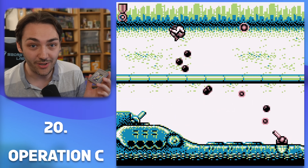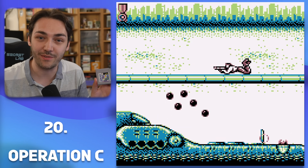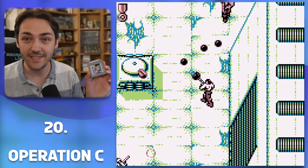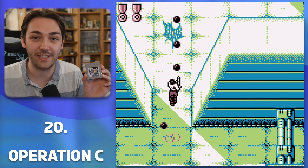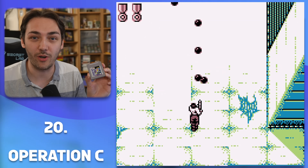A lot of action platformers on the Game Boy slowed the pace down a lot, including a game that Konami made before this — the original Castlevania — which crawled at a snail's pace. Whereas Operation C doesn't feel that far off from the NES games that inspired it, and it really stands tall as one of the best action games on the system. Highly recommend it if you're into run-and-gun shooters.